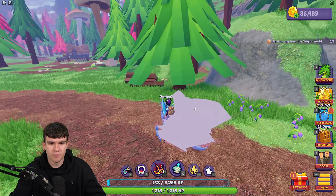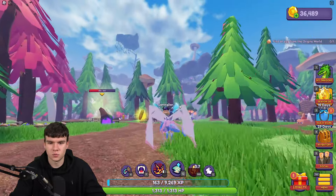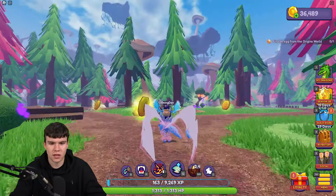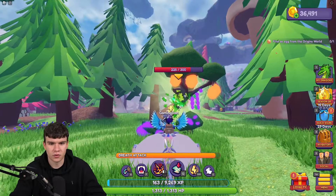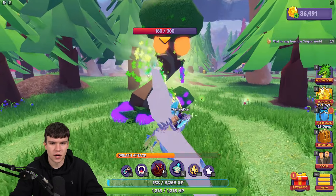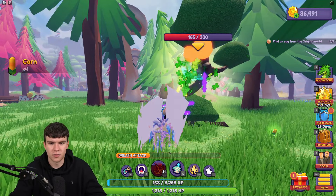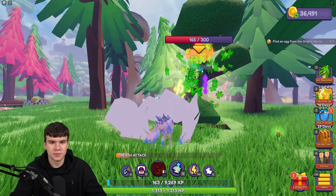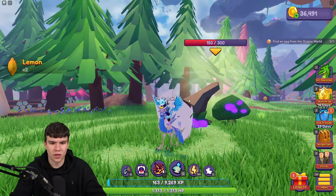We are right now on a good coin hunt. We need to find an egg from the Origins World — is this the Origins World? Not going to lie, I'm not even too sure. Anyway, let's just continue our search. This is a glowing tree. I don't know what this is all about. Let's go ahead and cut down this tree — let's see what happens when we get rid of this thing. Let's see what happens when this tree loses all its health.